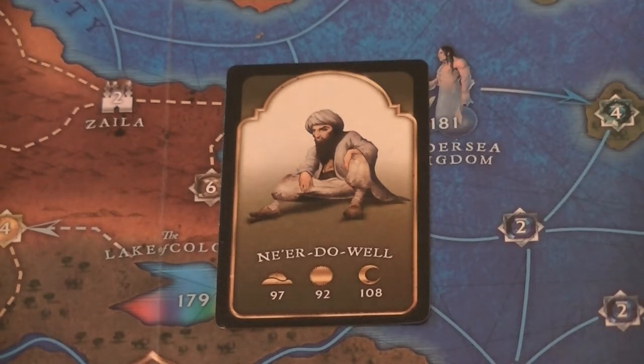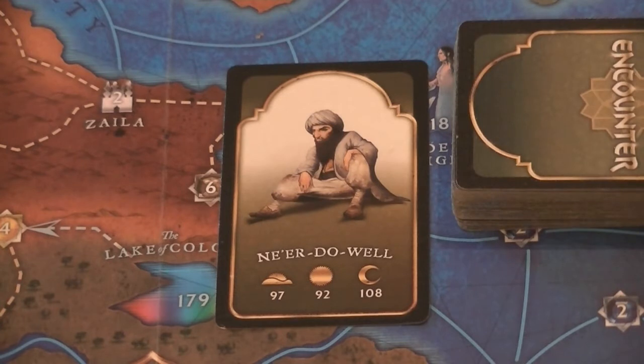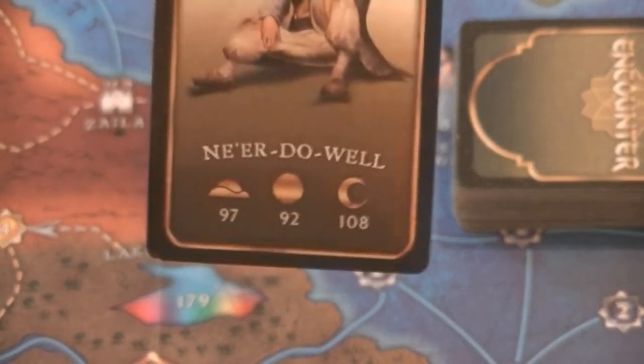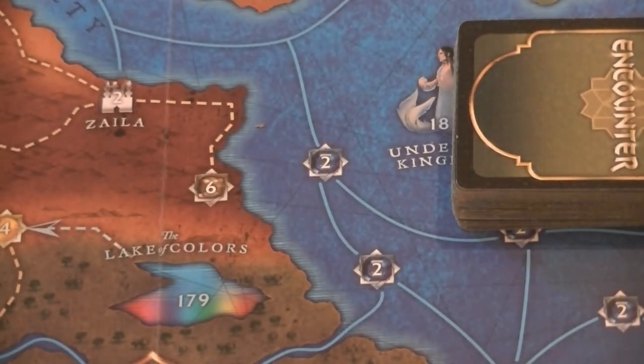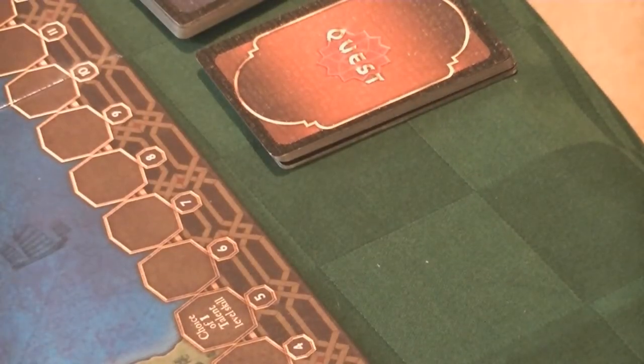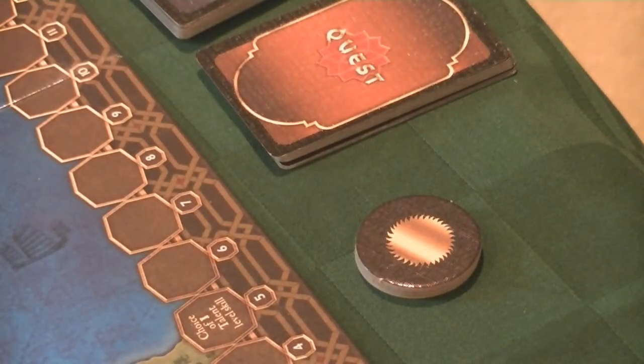In theory you're supposed to go through the whole deck of encounters before moving from dawn to midday, but that's not going to happen. The way we play it is simply that after each encounter you advance the time of day — so an encounter at dawn means the next will be at day. There are little tokens for this which are totally unnecessary; you can just remember. Then you'll say 'now it's daytime' and have an encounter in the day.